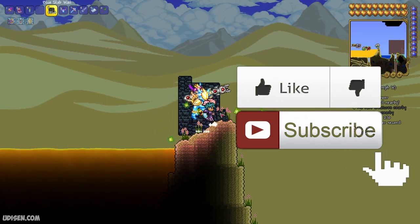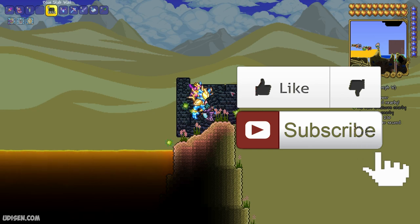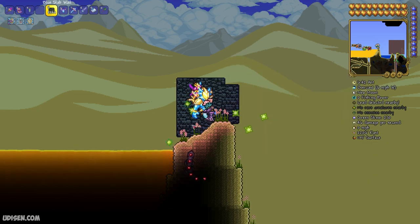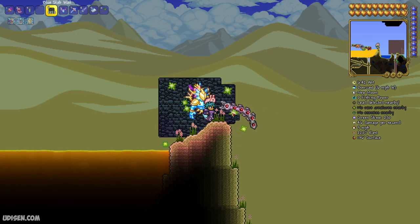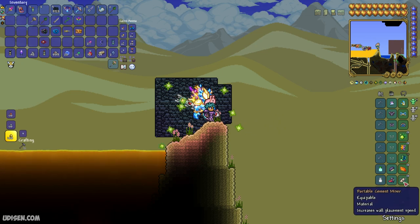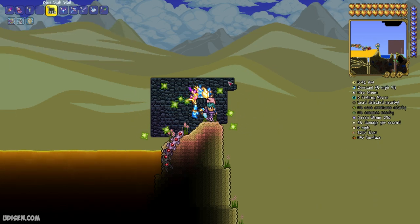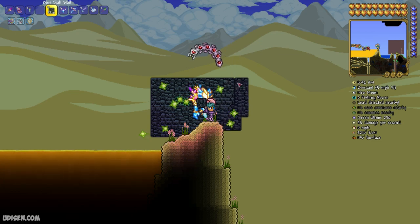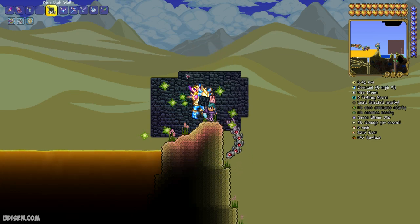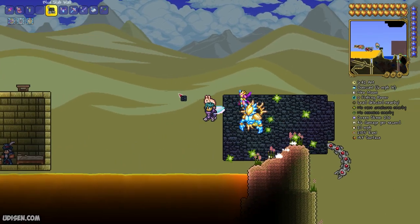For comparison, without these accessories, pay attention how fast I place this wall — not very fast. It consumes a lot of time if you work with a big area or build something big. But if you place a Mixer in any accessory slot like this, pay attention to my speed — it is 50% faster than usual. So it is the best item for builders and a good present for your builder friend.